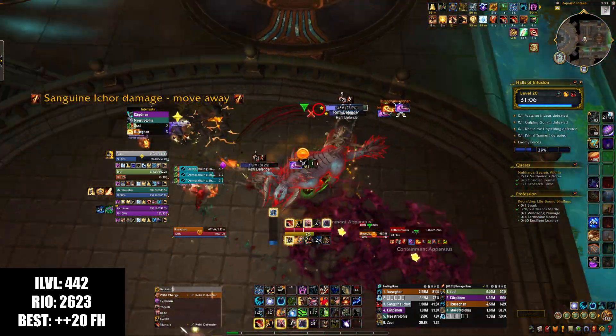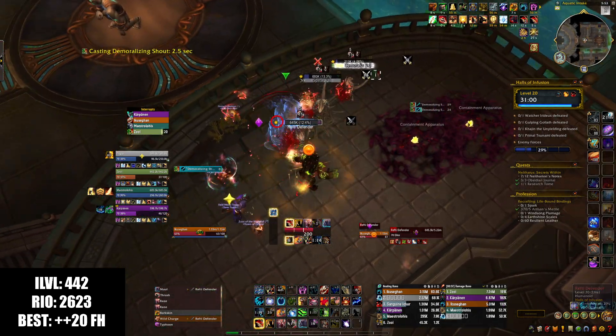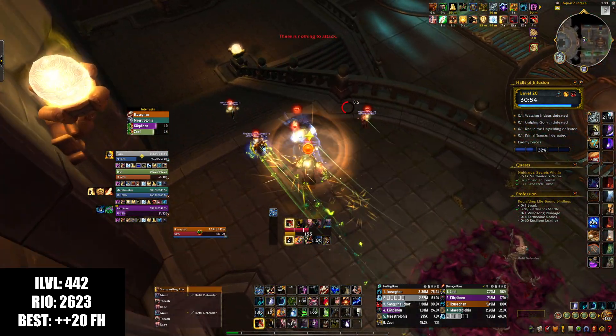We're going to knock everything back out of the Sanguine — I was not positioning that correctly, but luckily I have my get-out-of-jail-free card for Sanguine, which is Typhoon. She died before she cast that, and that's done. We're going to give people movement speed, jump over here, go kitty cat form so I take less fall damage — or no fall damage, even better.